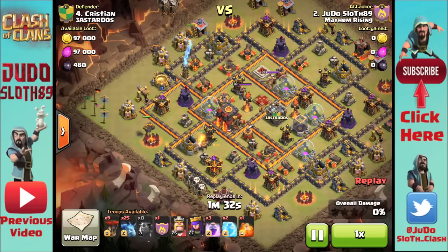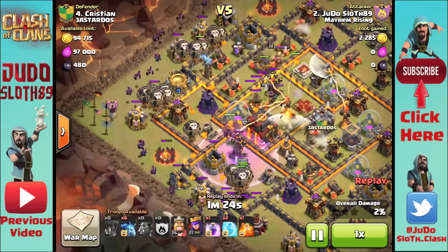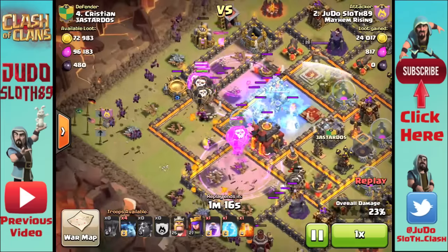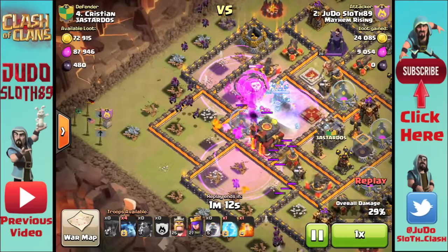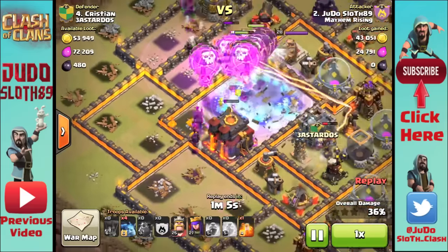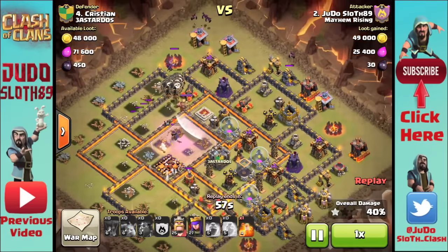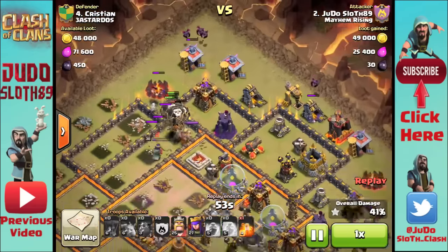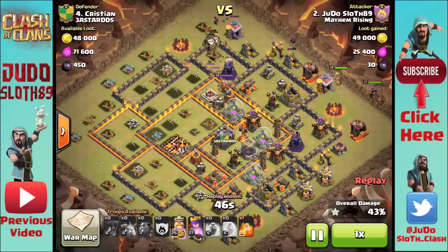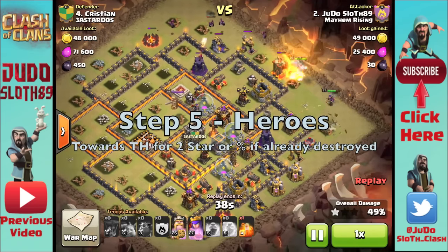Stage one is underway — Lava Hounds in at separate areas, then the two-finger drop of balloons and castle balloons to reinforce. Quickly in with the minions. You'll see how fast this attack unfolds; that is what makes it effective. As soon as the Lava Hounds are in, balloons follow, then minions behind that. This attack has to be done quickly to work. You can see the Mickey Mouse head: two rage spells and the third slightly in front, centralized to push balloons and minions into the center.